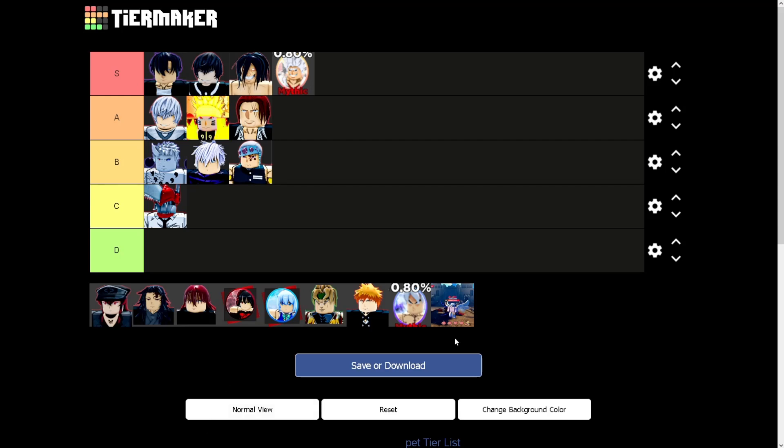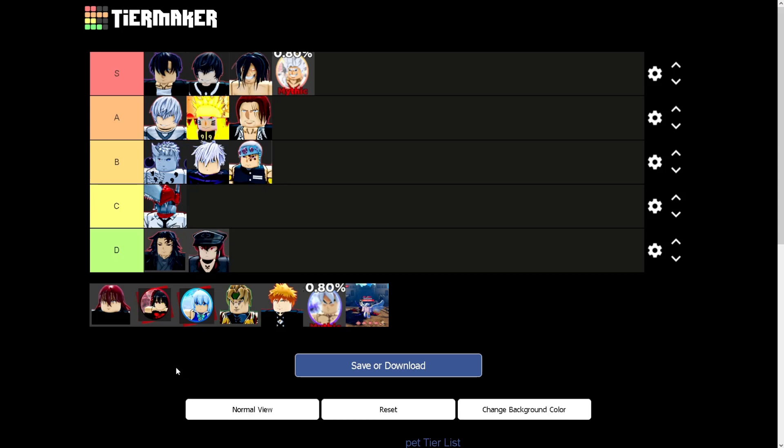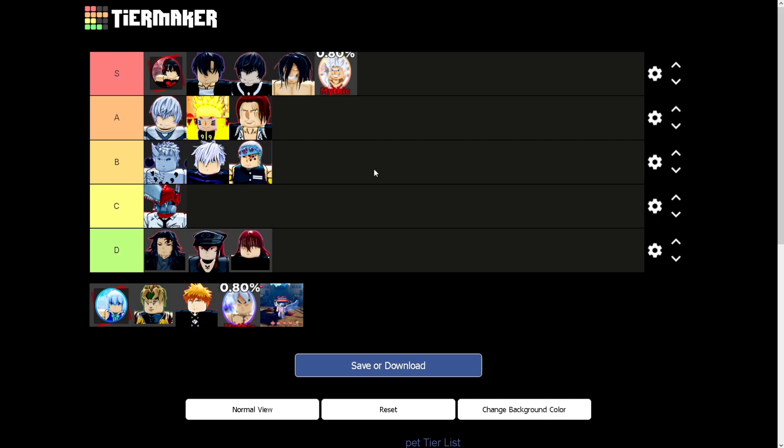Next up we got Shadow As — it deals 7 times the player's attack and freezes the enemy for 2 seconds. That's not good. Shadow Yorki deals 7.5 times attack — it says 'attack as damage' which sounds weird — so I'll put it just above Shadow As. Shadow Remember does 6 times the player's attack but heals 0.5 HP every hit, so that goes bottom D tier. Currently at the top of S tier is Kurumi — almost 18 times the player's attack and decreases skill cooldown by around 6 seconds total, it's really good.